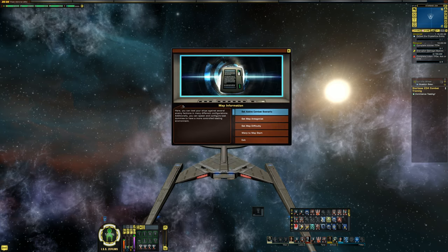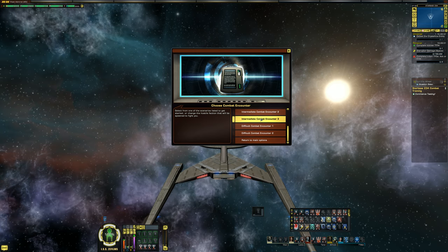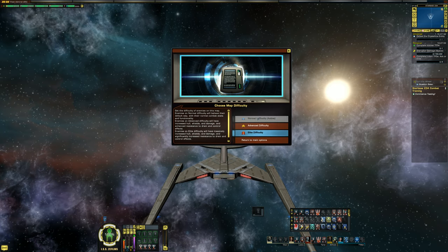So, map information: here you can test your ship against several enemy factions in many different configurations. Additionally, you can spawn and configure test dummies for a more controlled test environment. Let's do 'set active combat scenario.' You can select from the following scenarios to get started or change the hostile faction spawned to fight you — basic, intermediate, and difficult. There's also 'set map difficulty' — normal is active right now, and then there's advanced and elite.